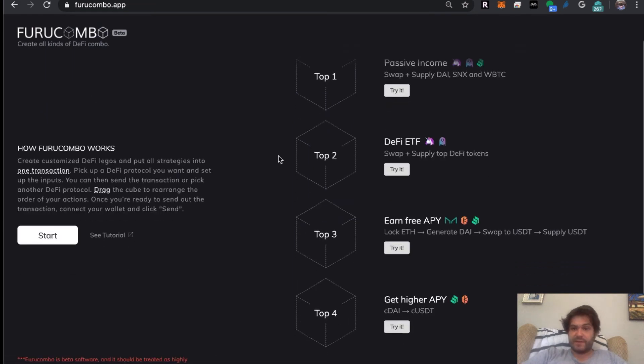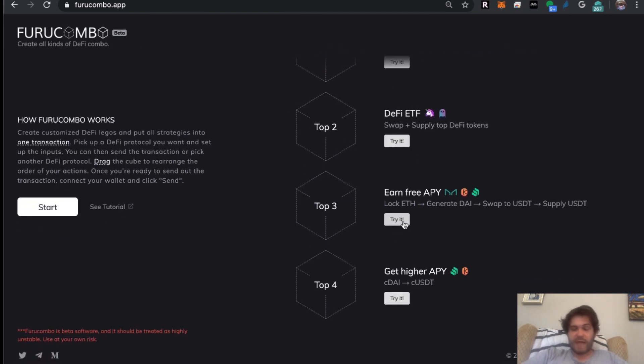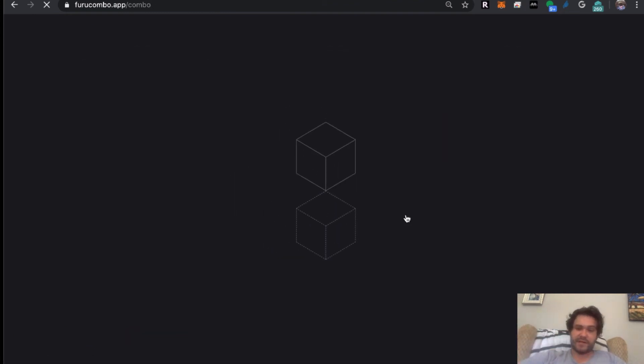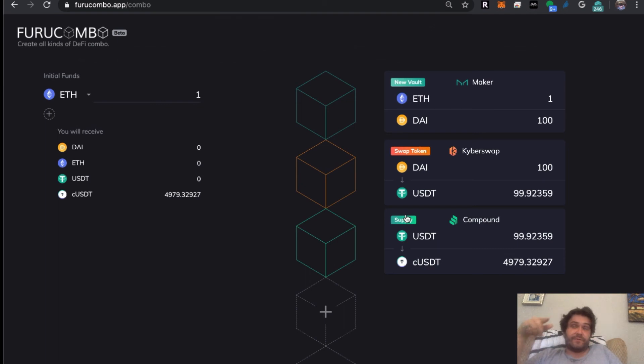I want to do a better deep dive to go over some additional examples, but I just wanted to do this video to show off the new update and the dComboer, which I absolutely love how they've incorporated it. Here's another example: you lock your ETH, generate DAI, swap it to USDT, and then supply the USDT to Compound — so you're using Maker, Kyber swap, and Compound. You can come up with really cool combinations, share them, and as my friend said, this is basically cookbooks and baking recipes for making money. That's the best description of why DeFi is so exciting.